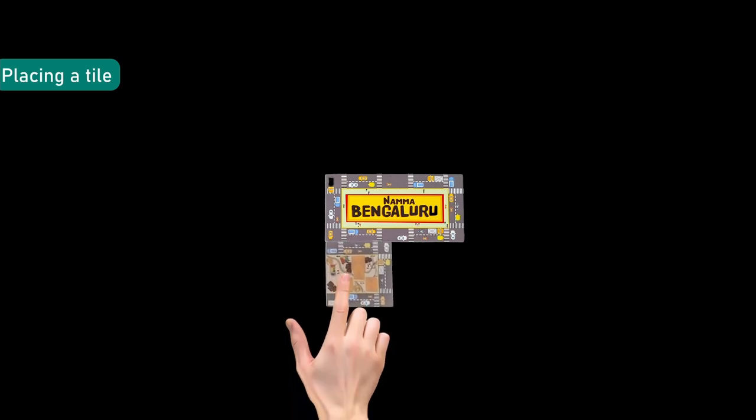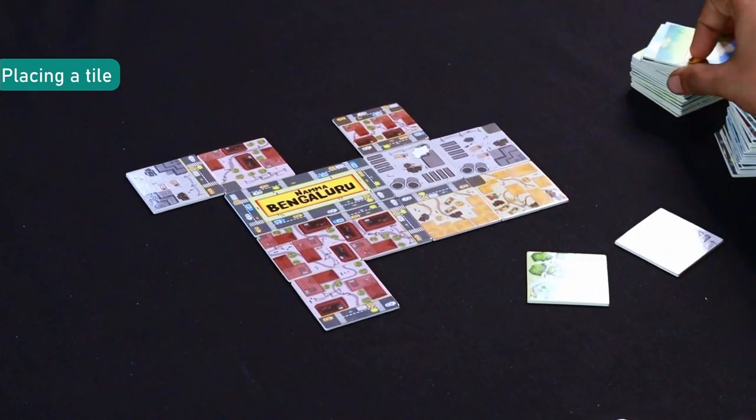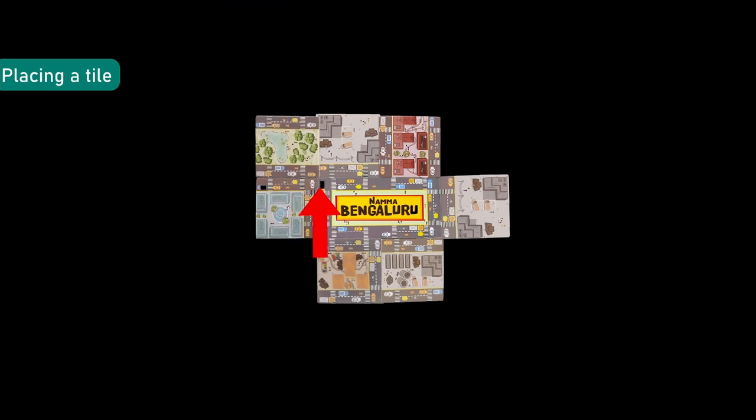Once you've figured out who the first player is, let me tell you which actions you can do in your turn. Placing a tile: place a city block tile from your hand into the play area. This must be adjacent to the center tile or any city block tile. If the tile you are placing is of a different type, the road on the city block tile being placed must be joined to any one side of the road on the existing tile.